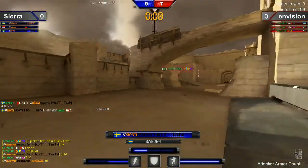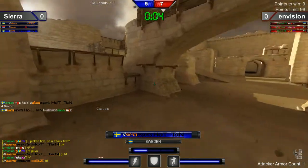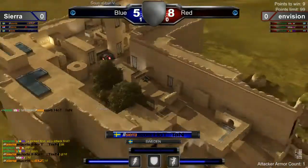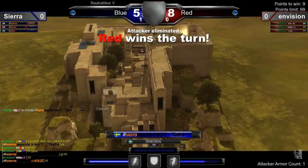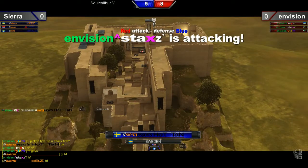Is he going to be able to get a shot? Elam narrowly avoiding that — I thought he was going to have it. What's he going to do here on this offense? Walks right into the rocket. They pull within one point of victory. Envision on the brink of taking this second round in the Eclipsia cup.